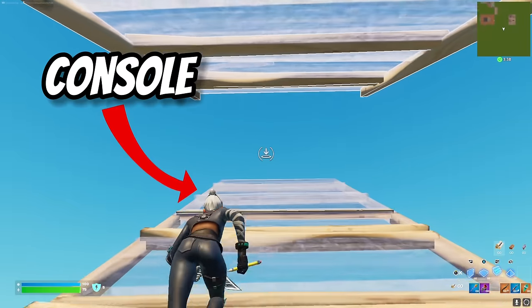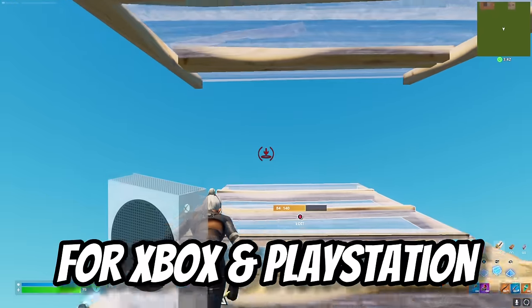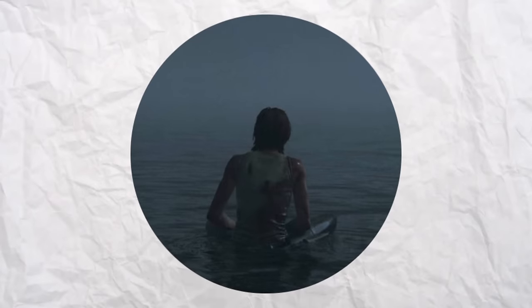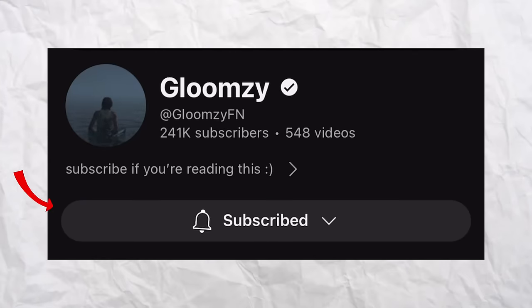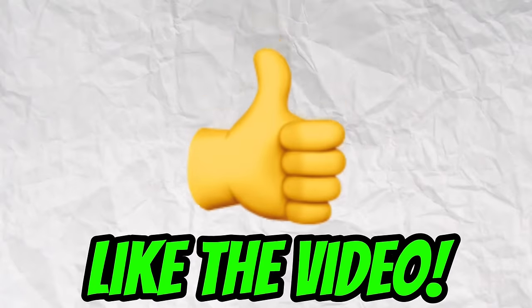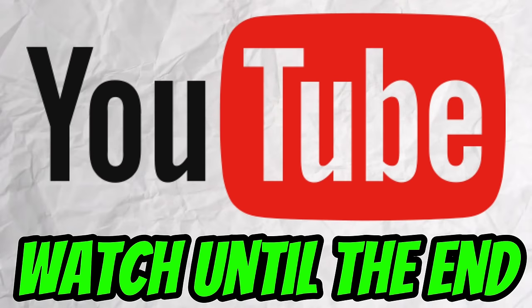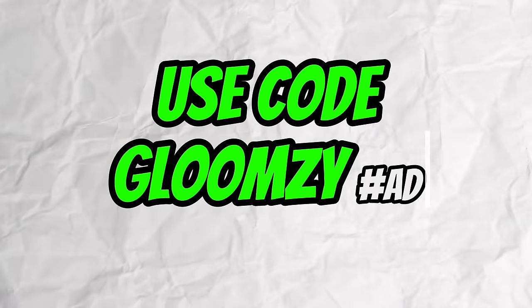Fortnite has secretly added a way for console players to turn on performance mode, and in this video I'll be showing you how to do this for Xbox and PlayStation. Before we continue, merry Christmas — I'm giving away 10 Chapter 5 Fortnite battle passes to my subscribers. To enter, drop a like on this video, subscribe with post notifications turned on, watch until the very end, and comment 'done' once you finish all those steps. Also use code Gloomsy.